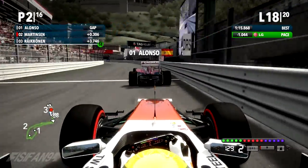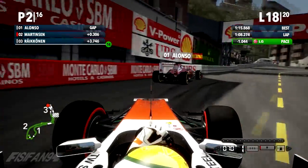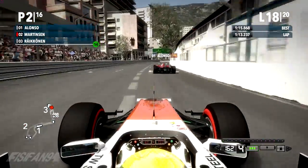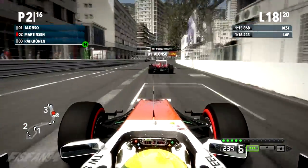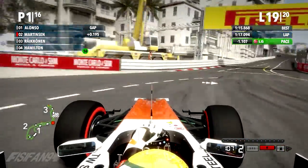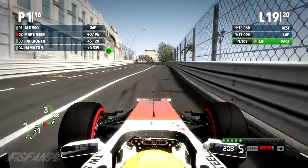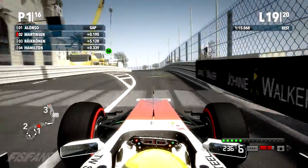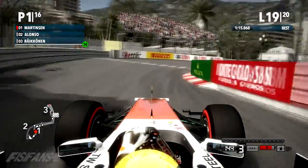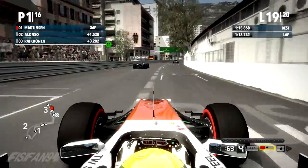Going up the start-finish straight with DRS — that'll be my next opportunity. I'm on the option tyres, having started on the primes, so I've got a tyre advantage. With DRS open I'm closer than the previous lap — Alonso is kind of in the middle of the track. I brake a bit later and go around the outside of turn one to take the lead in Monaco from championship leader Fernando Alonso! That was incredible — although Alonso braked pretty early, for me to hold it around the outside without hitting the wall and make it stick, I'm pretty happy about that.